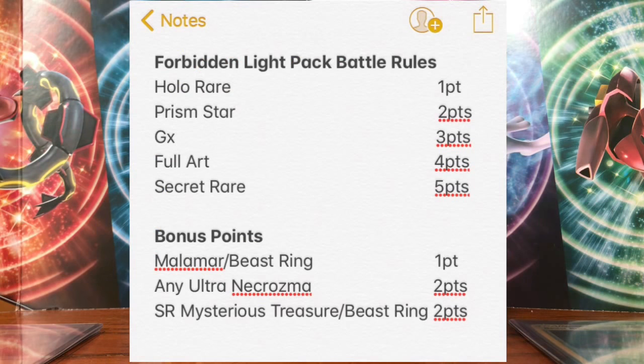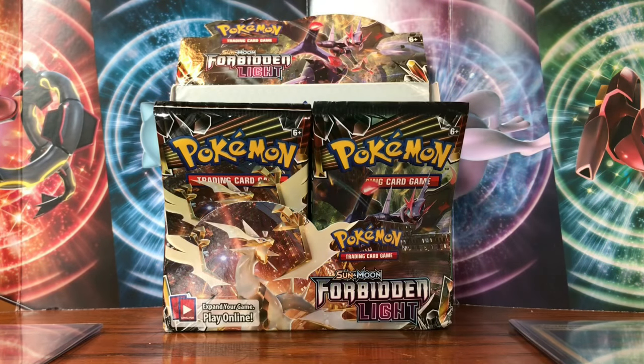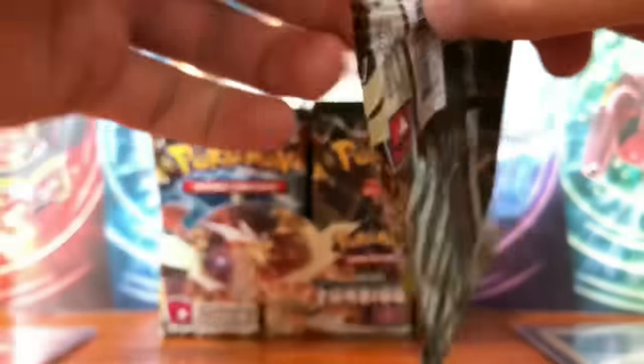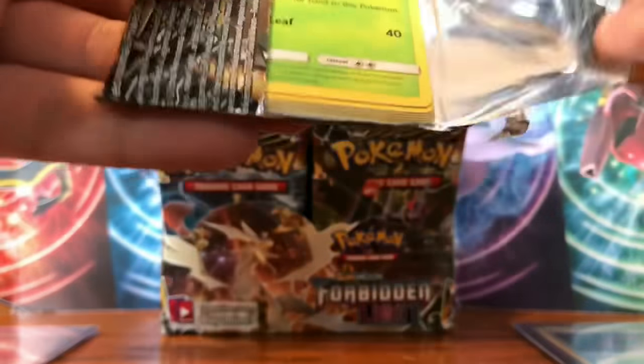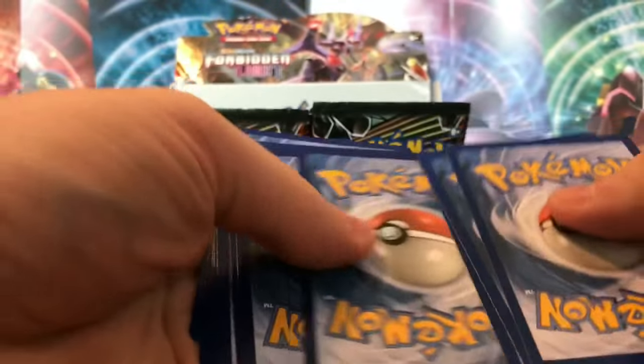The scoring works like this: holo rare and reverse rare are one point, prism stars are two, regular ultra rares and GX's are three, full arts are four, hyper rare secret rares are five. Bonus points: any Buzzwole or Malamar gets one point, any Alter Necrozma gets two points, and a secret Buzzwole or Mysterious Treasure gets an extra two points. Left side is winning 10 to 8 so we'll give them the first go — we got a four and two on the dice.